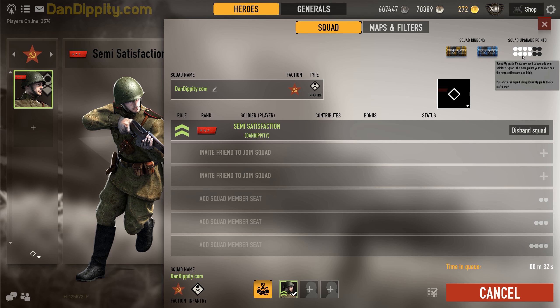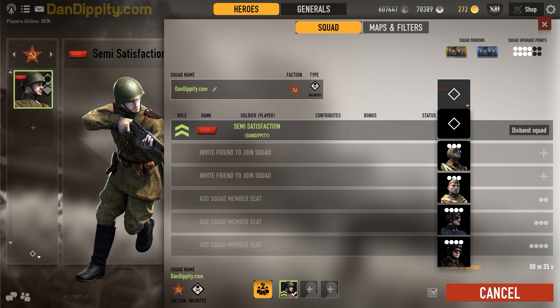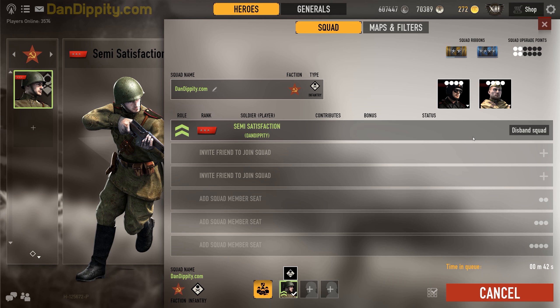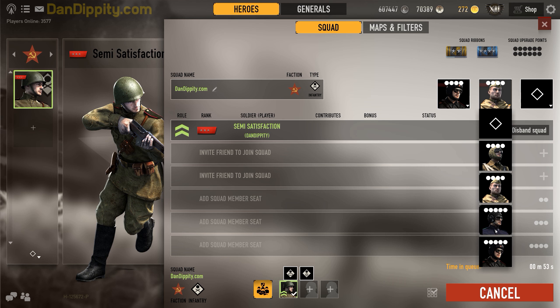I have eight of twelve points, which lets me have a combination of auxiliary seats. For example, I can have a tanker and a recon — these two are very common auxiliary seat choices, especially in war situations. Tanks and recons are much more common in war compared to paratroopers or pilots.